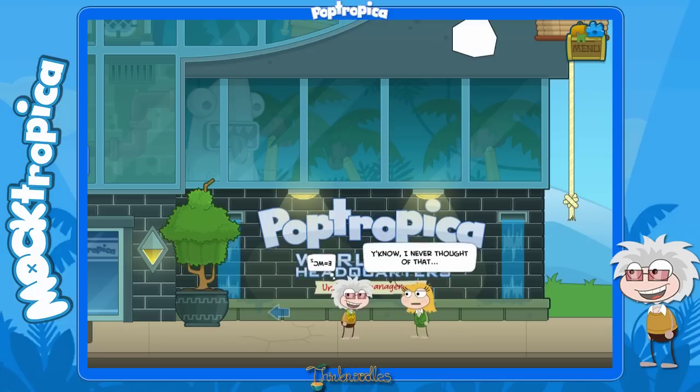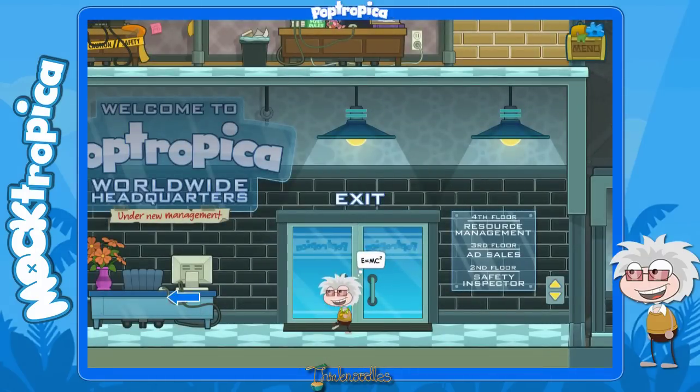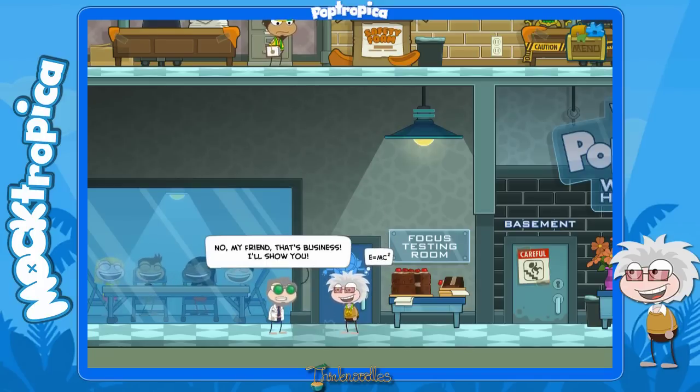She's a random Poptropica player and didn't realize it. Let's go into the headquarters, because that's where we dropped right in front of. We'll go over to the left here and talk to the first guy - he's a little doctor, a bit crazy, and he's going to manipulate the children inside the room.